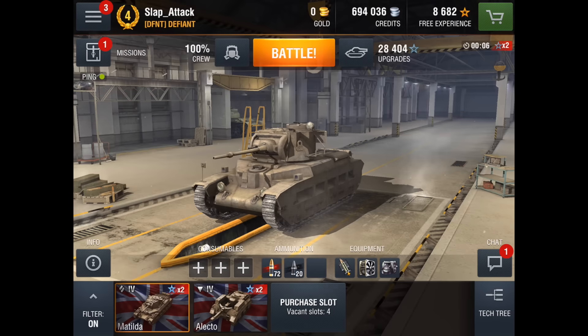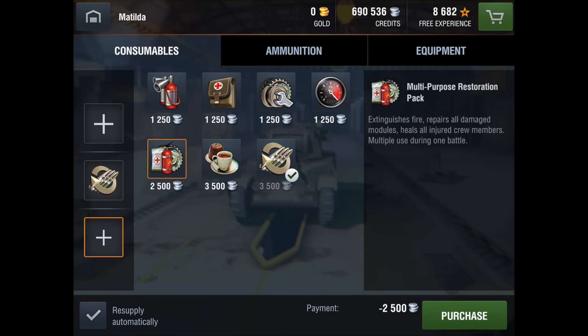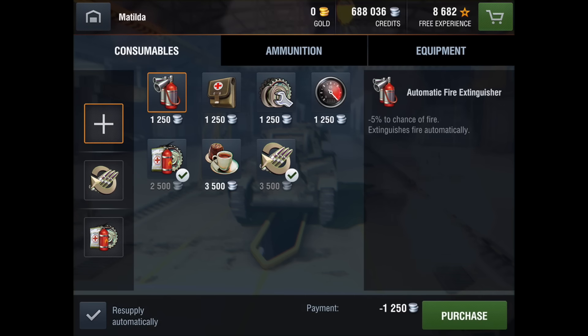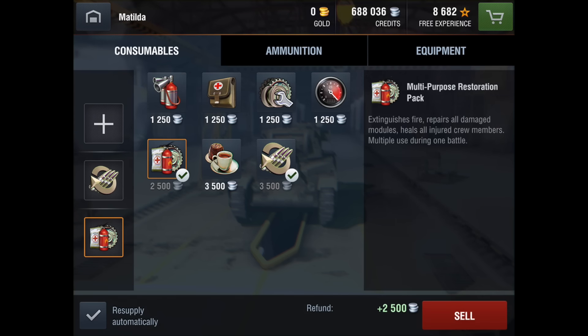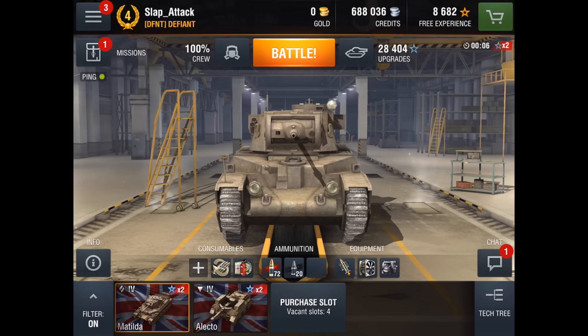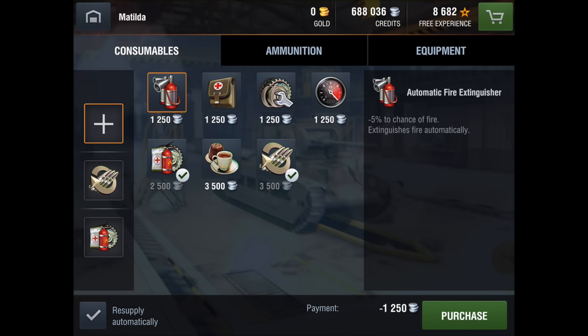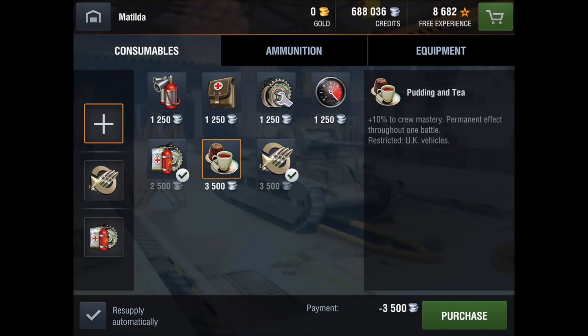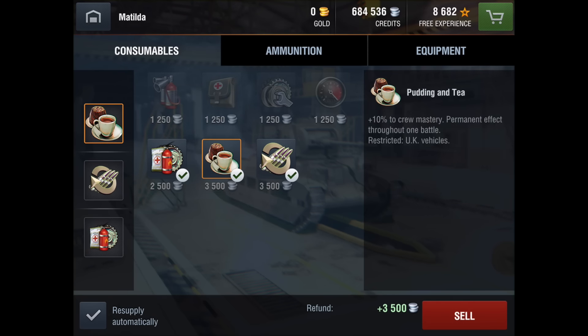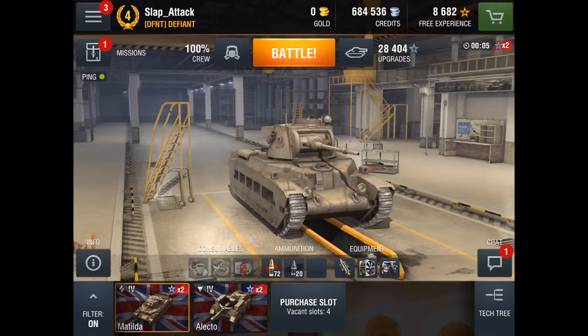Let's look at the consumable selection. Obviously we're going to put adrenaline on — I'd like to put that in the middle. Since we're going to have no room for a fire extinguisher, first aid kit, or repair kit, we're going to put on the multi-purpose restoration pack. If you have a lot of credits, I suggest putting that on. Otherwise, an automatic fire extinguisher would be nice. I never get module problems in the Matilda except maybe a dead driver, so a repair kit may be recommended. And we're going to put on Pudding and Tea, or whatever 10% crew consumable you have.